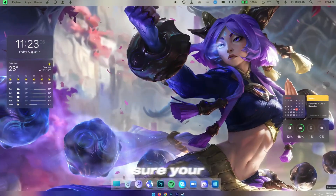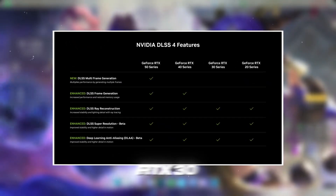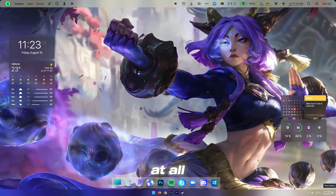First, let's make sure your graphics card actually supports DLSS. DLSS is only available on NVIDIA RTX series GPUs, like the RTX 30, 40, and 50 series. If you're using a GTX card, unfortunately, DLSS won't be available at all.